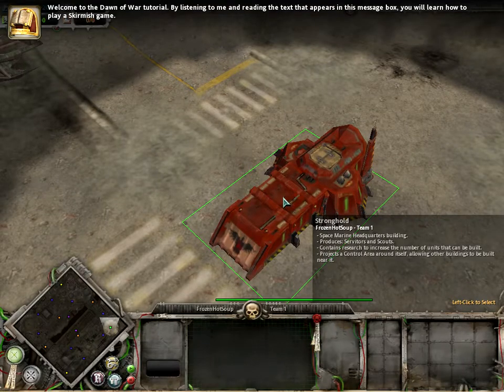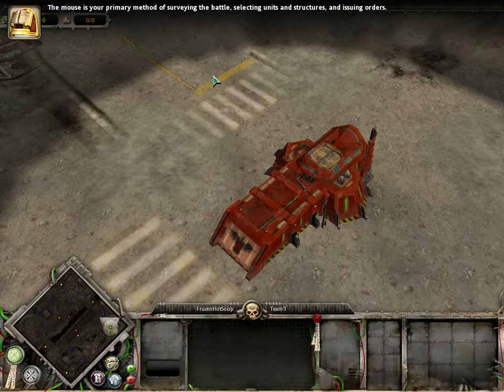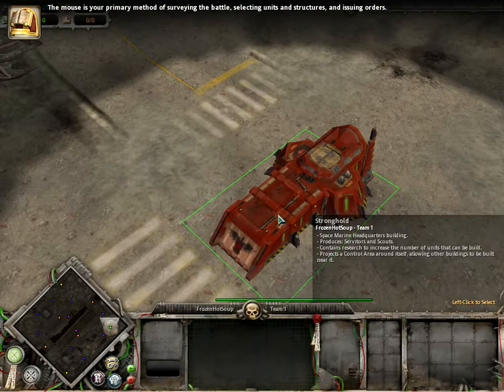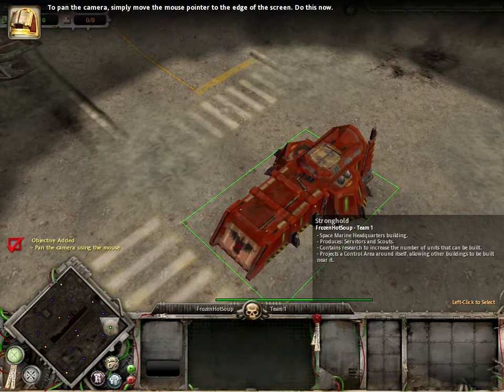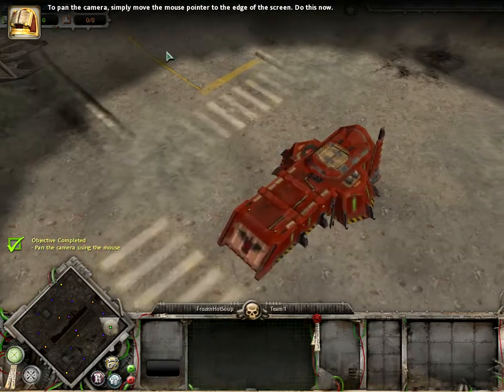Welcome to the Dawn of War tutorial. By listening to me and reading the text that appears in this message box, you will learn how to play a skirmish game. The mouse is your primary method of surveying the battle, selecting units and structures, and issuing orders. The mouse controls the camera. To pan the camera, simply move the mouse pointer to the edge of the screen — do this now.